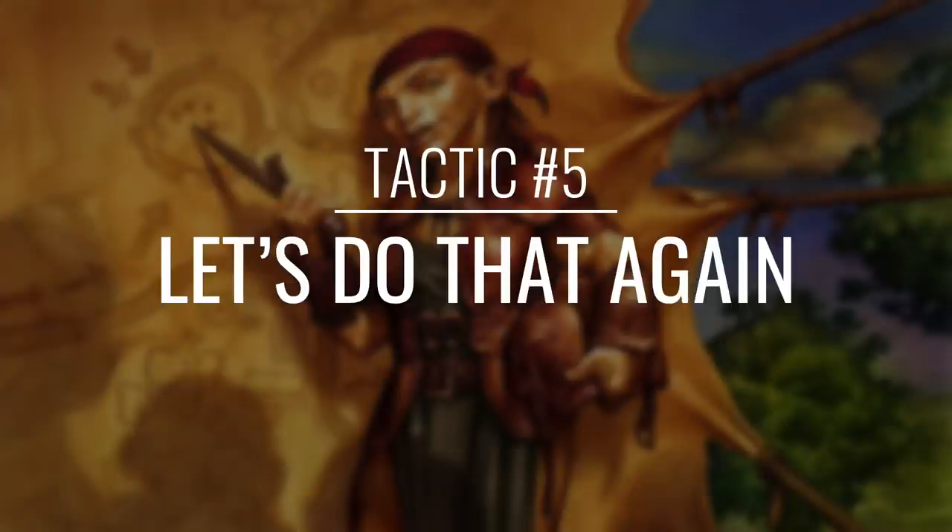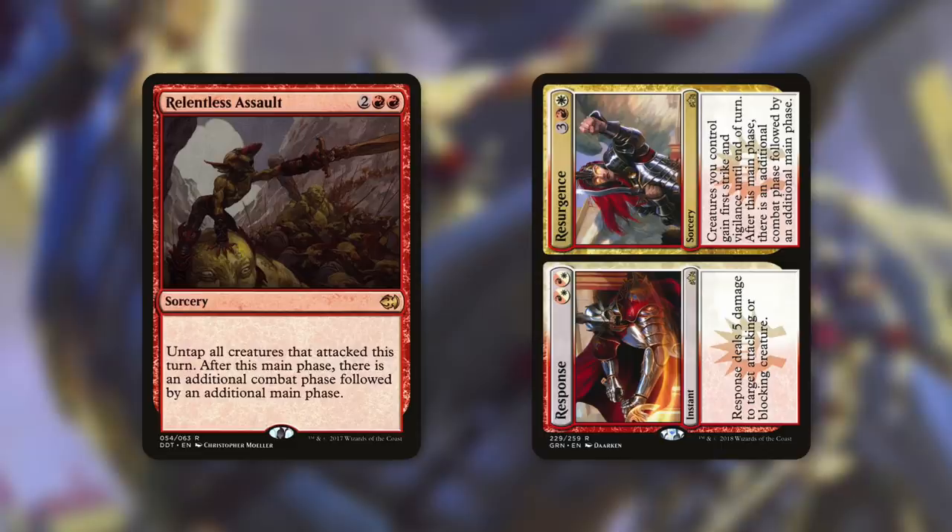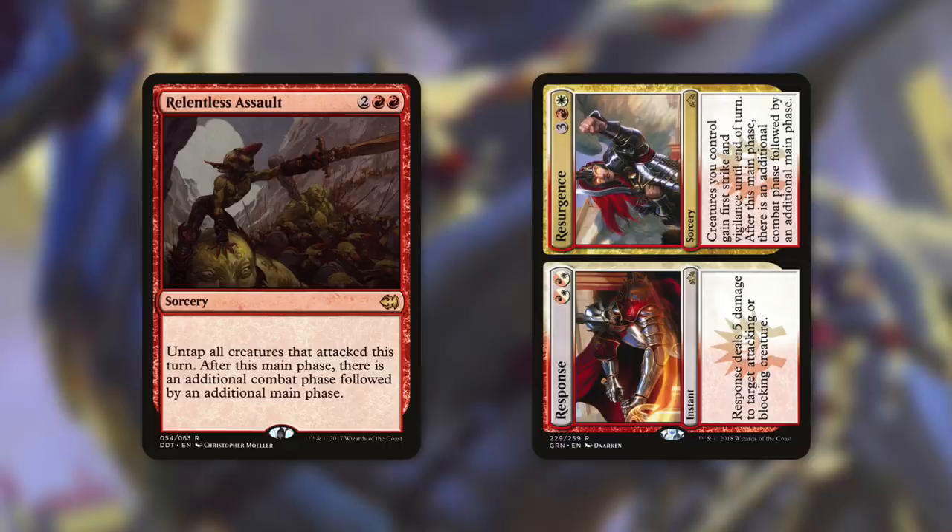Now this deck is based around combat, so what's better than one combat phase? Let's find out in tactic number five: Let's Do That Again. First up, we've got Relentless Assault, which is a sorcery that costs two red red, and says untap all creatures that attacked this turn — after this main phase, there's an additional combat phase followed by an additional main phase. And then Resurgence says creatures you control gain first strike and vigilance until end of turn, and after this main phase, there's an additional combat phase followed by an additional main phase. Doubling up our combat is huge for this deck — these give us a ton of value by getting us more and more humans off the top of our library, and they can easily help us finish off the game as well.